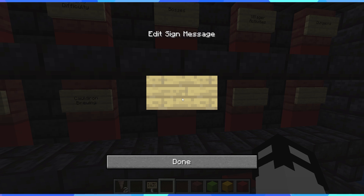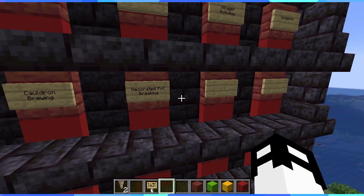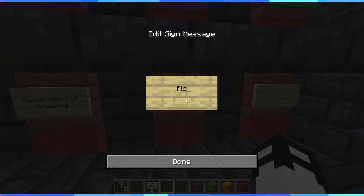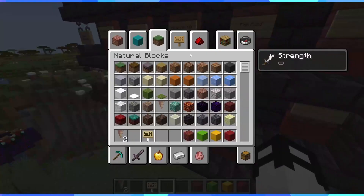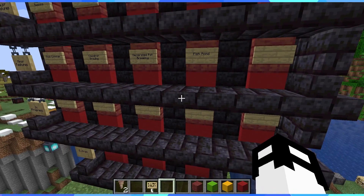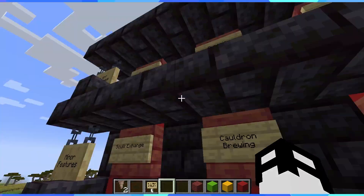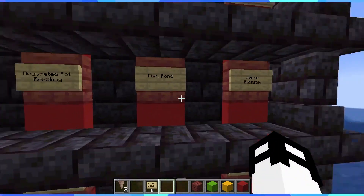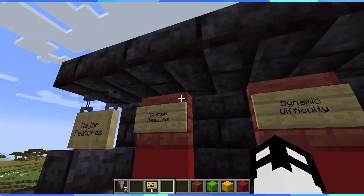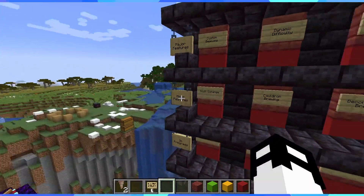Next, decorated pot breaking — you collect shards, make decorated pots, have an iron golem smash them, and get items. Big Zelda mechanic, basically breaking vases. Then fish ponds — collect fish, put them in a pool of water with some coral; depending on the coral and fish they'll generate different stuff and effects. And spore blossoms — that one's still in the thinking phase. The ordering reflects how far along each feature is.